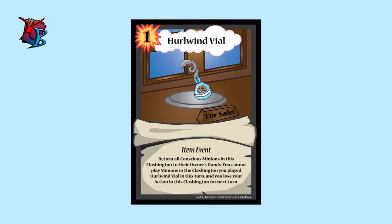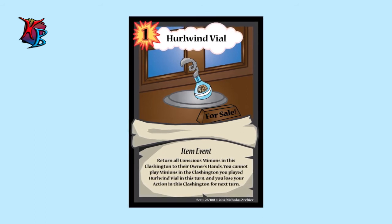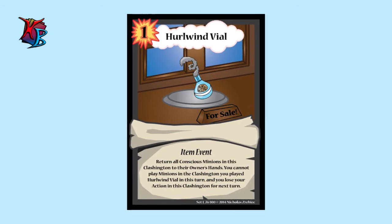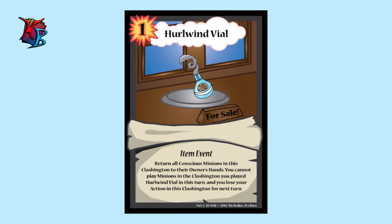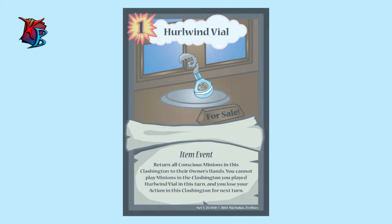For our next card we have Hurlwind Vile. It costs one action to play, and what it does is return all the conscious minions in a Clashington to their owner's hands. The drawback is that you can't play a minion in that Clashington that turn, and you don't have an action available in that Clashington during your next turn either. But this could be a very useful card, especially if your opponent has been placing a lot of minions in that Clashington and you've been lacking.